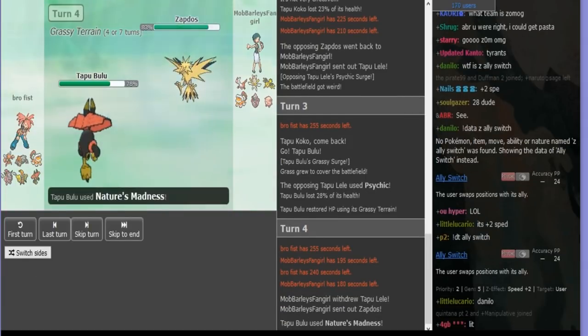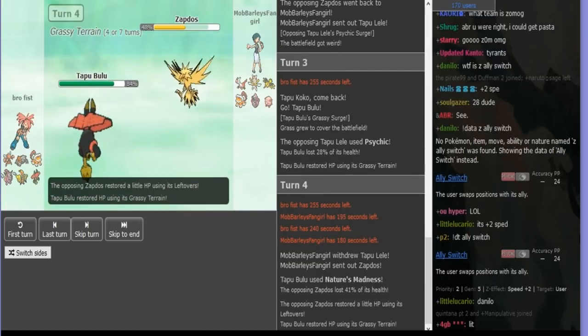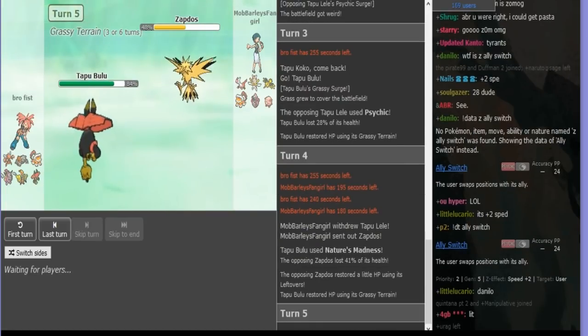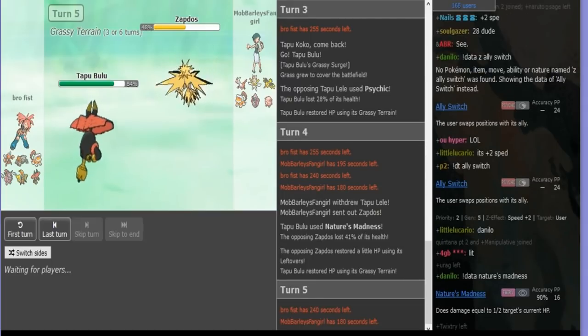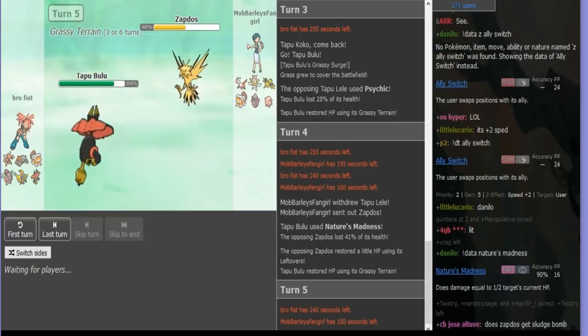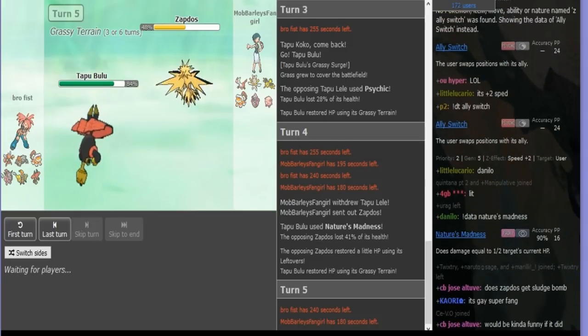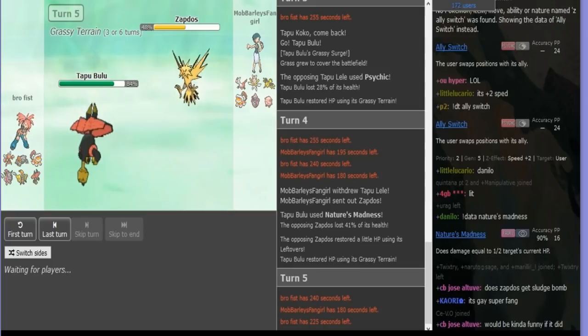So I go to Zapdos on the Nature's Madness. Here I can go for one of two things — I can Volt Switch, I can Heat Wave. I think the safe way to go about it is to just Volt Switch and get Kartana in if he stays in. And if he goes Heatran, which is also likely, I can go Lando and finish it off with an EQ, which is what I had intended.